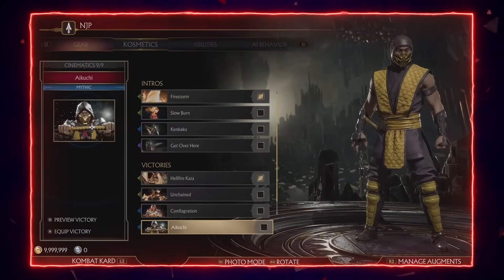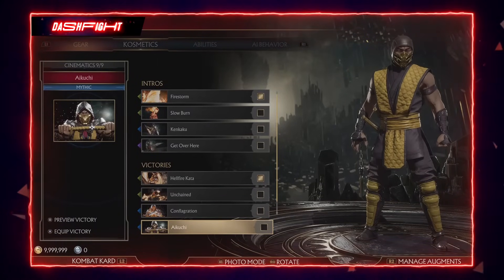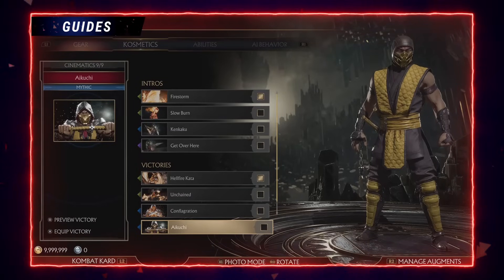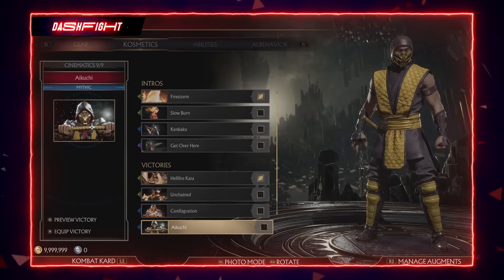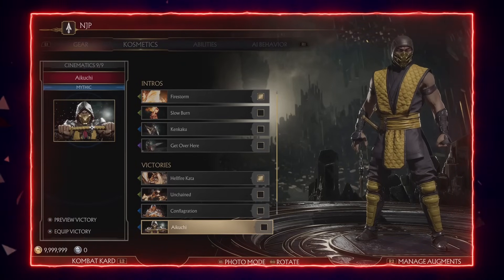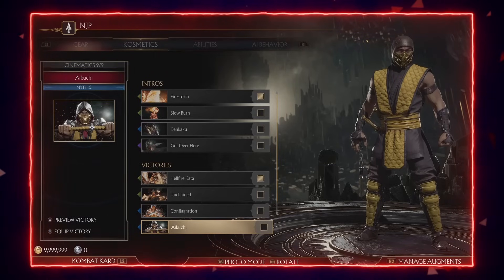What's going on everyone, my name is Averk, I'm a pro MK player from Canada and this is a Scorpion guide. I'm known as the best Scorpion player in the world in terms of placements, and a lot of the tech you're gonna see is actually from me, so trust me when I say I know what I'm talking about. I've won multiple online tournaments and my first offline tournament was We Play where I placed fifth.